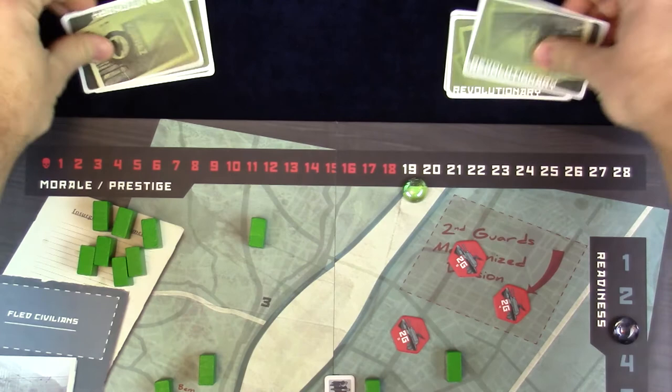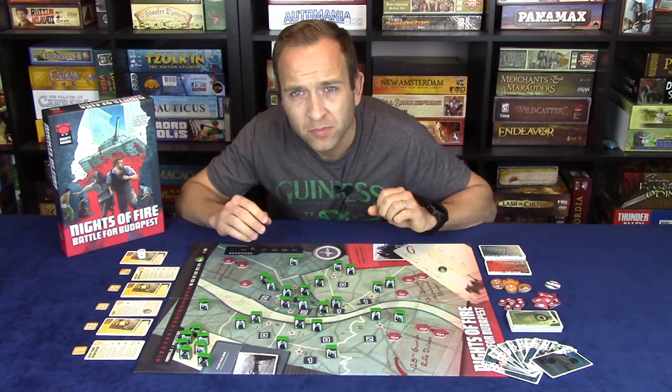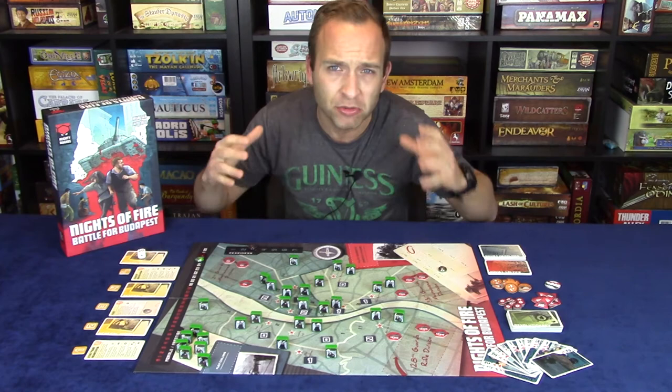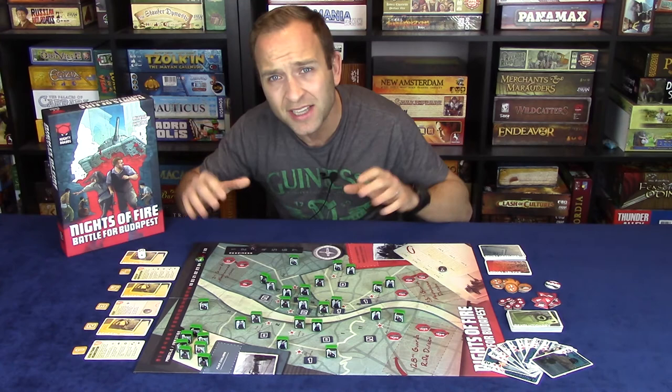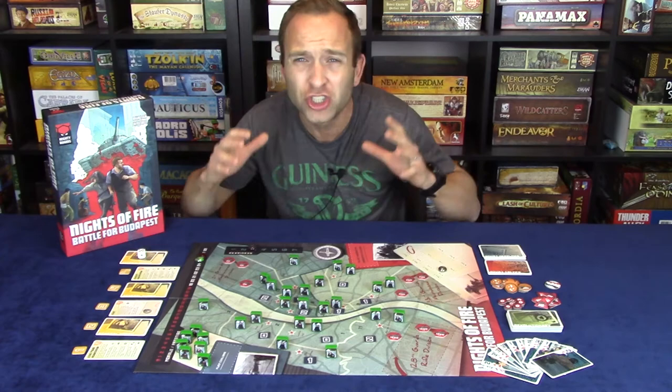It is possible to be over your hand limit since you may hold cards round to round. To squash a revolution, you deprive the revolutionists of their spirit and resolve — right from round one, the Soviet player is incentivized to drive down Hungarian Morale as quickly and efficiently as possible, because dropping Morale below 19 is just crippling to the Hungarian side.